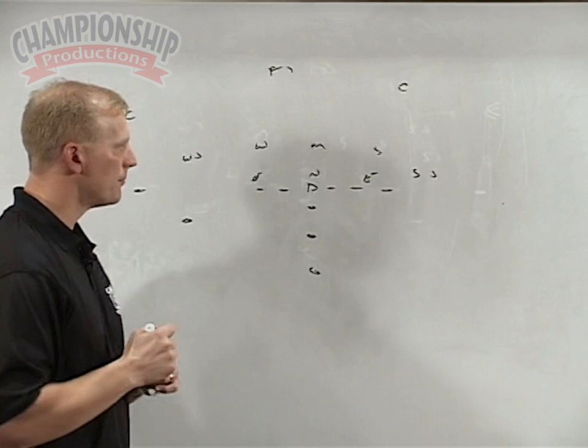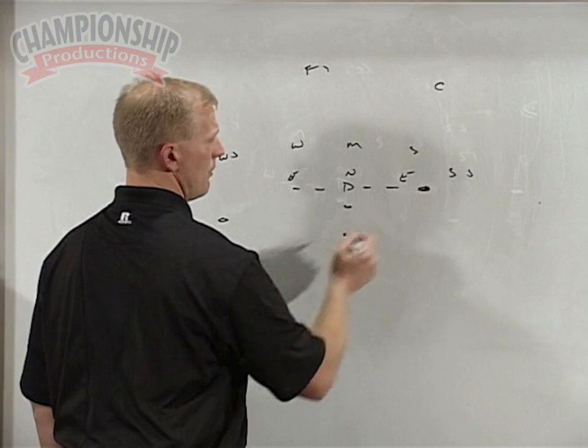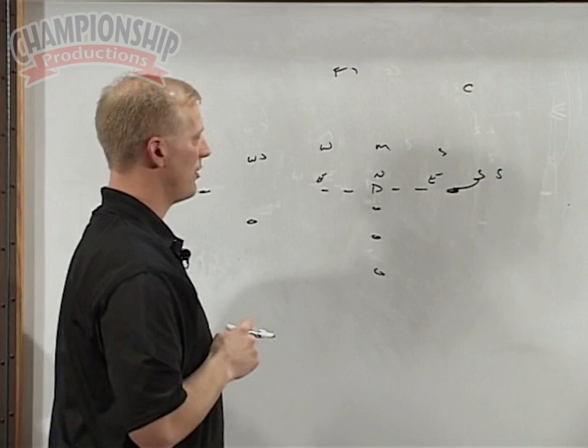What I've just drawn up here is a slot formation, two-back look, and you'll quickly see that we have good angles blocking everyone. The matchup we're looking at here is a tight end on an outside linebacker — in this case, drawn up as a strong safety. That personnel could change based on the team you're playing.